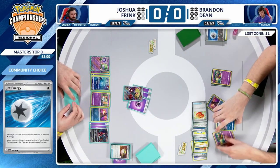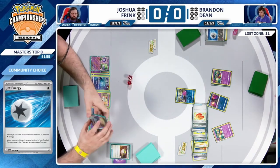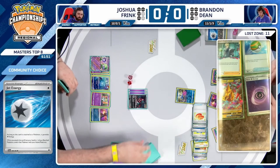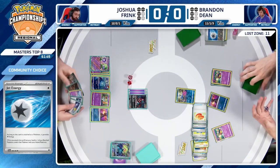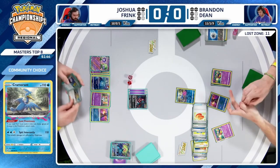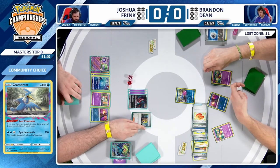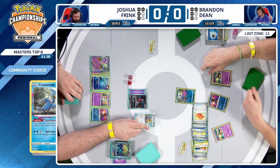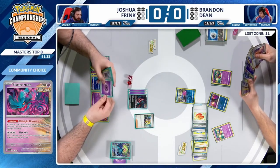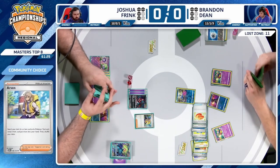Buddy-Buddy Poffin only gets the small Pokemon — it's a little too heavy. Retreat to Cramorant and is now able to get that free attack off. Spit Innocently taking the knockout on that Scream Tail. But now, as Joshua predicted — 20 damage from the last Flutter Mane attack on that Cramorant — meaning Flutter Mane can clean it up and leave Brandon with just Comfey in play.